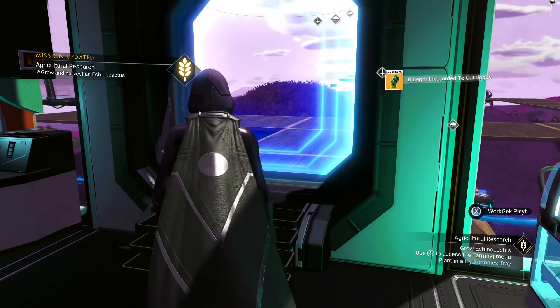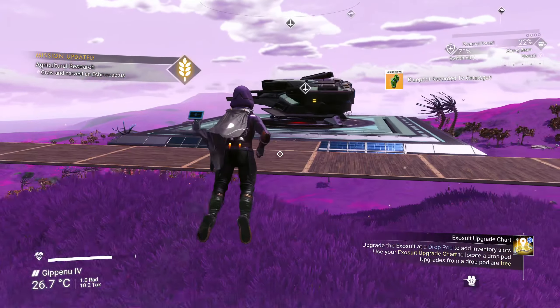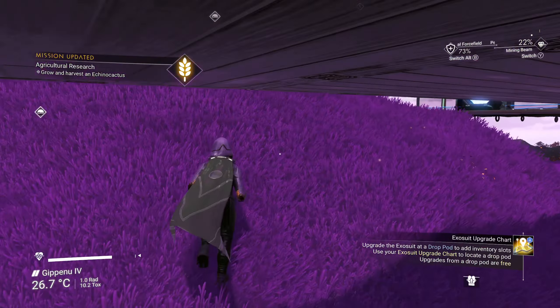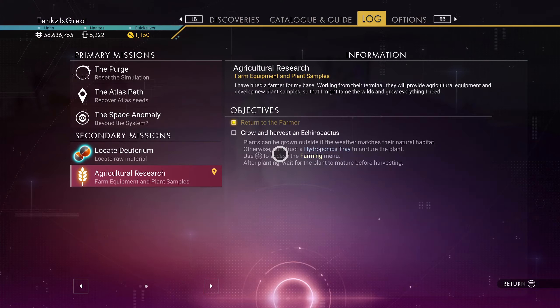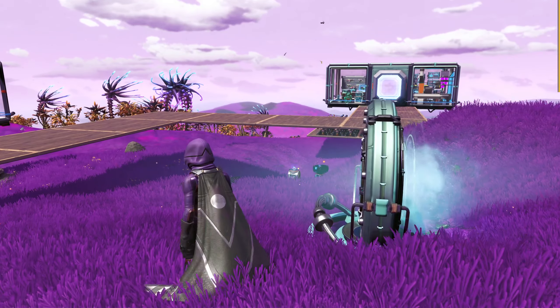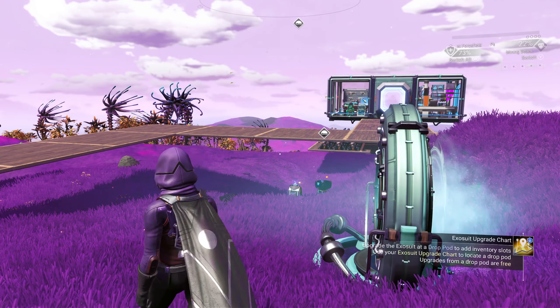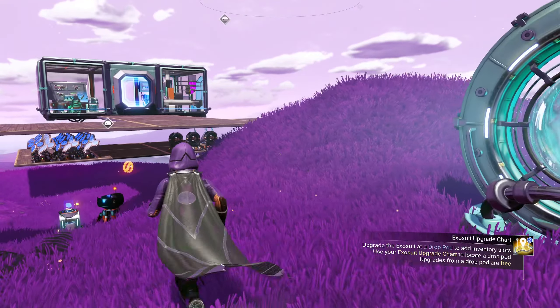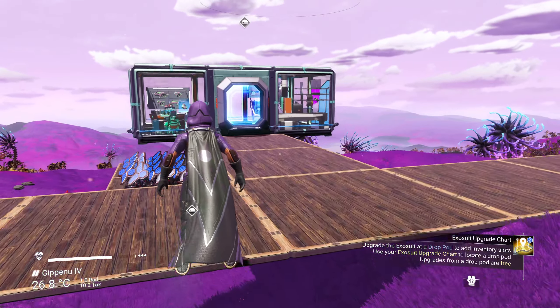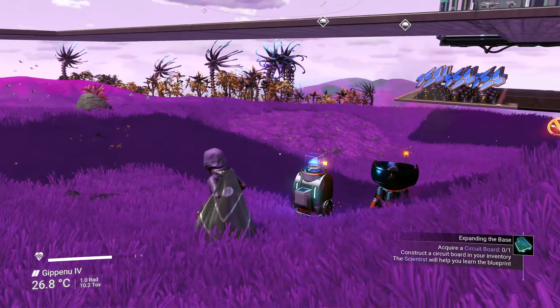I think we already got a bunch on the freighter, so we're going to take a peek there. Before I leave, I want to see if I can do maybe multiple missions at once. Expanding the base — acquire a circuit board. Do I really not have a circuit board? I thought I carried those around. No, I've got plenty of circuit boards. Maybe I can talk to someone who wanted it. Was it the construction thing?